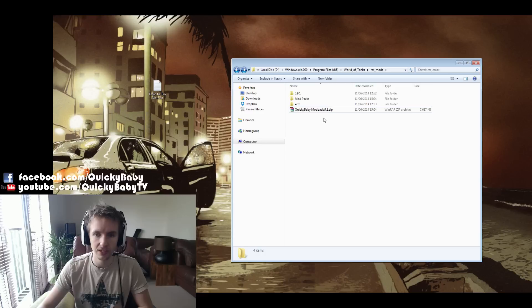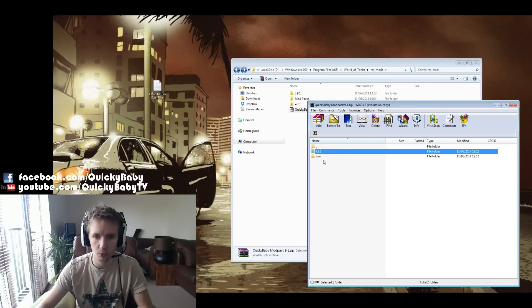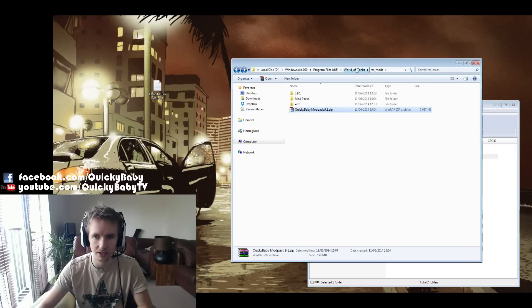Firstly, you need to download the zipped file in the description below. You need to get the 9.1 folder and the XVM folder and put them inside your World of Tanks res_mods folder.